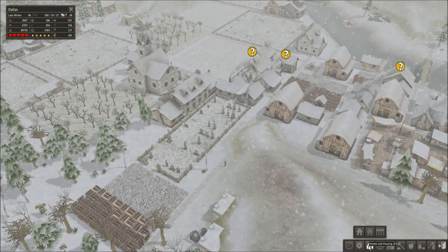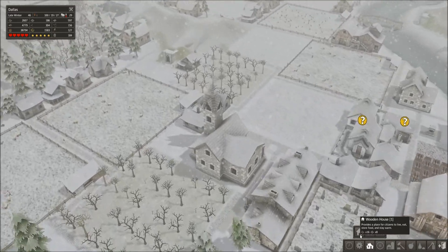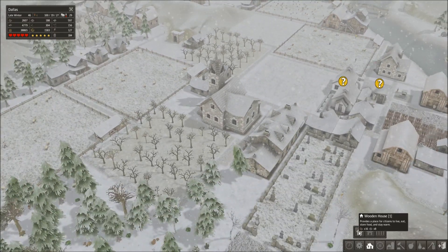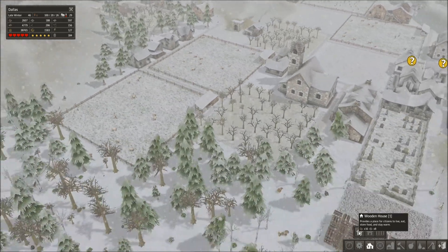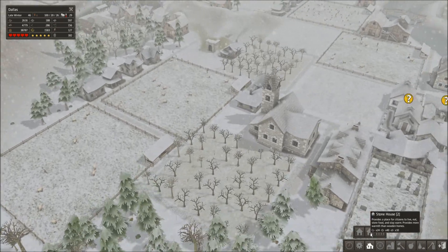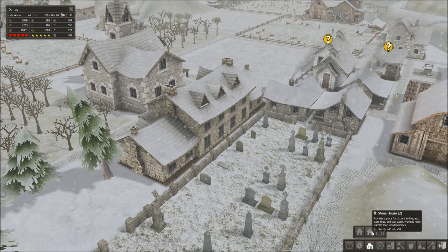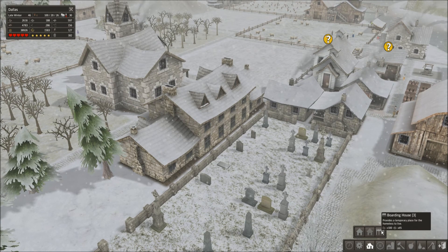So whenever you get a town, there are a couple basic things to know. Wooden houses provide a place for citizens to eat food, store, and stay warm. However, when making the decision about what type of house to put down — wooden or stone — you want to think about the long term. A lot of people in Banished put down a boarding house as their very first building.